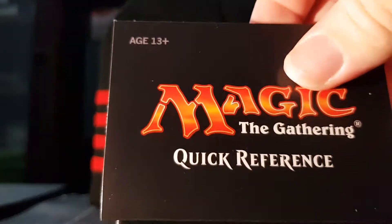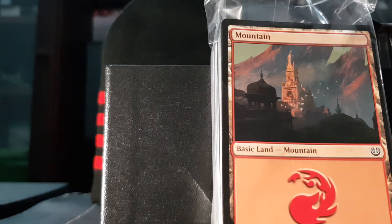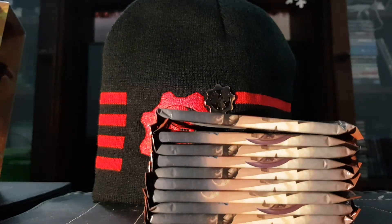First we'll go through this stuff. There's the quick reference guide — just teaches you a bit about Magic. And then we got the big pack of land — that's just 80 land. I'll actually read the back of this, so we get: player's guide, Aether Revolt card box, 10 booster packs, 80-card basic land pack, spin-down life counter, and quick reference guide. That's the 80 land pack — I might just keep them. And here's what we all want to see: the 10 Aether Revolt packs. Hell yeah, let's crack into these packs.